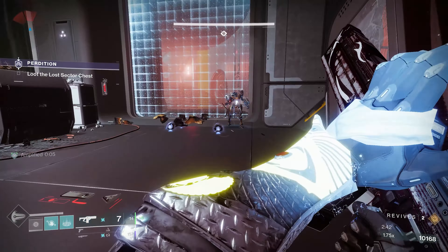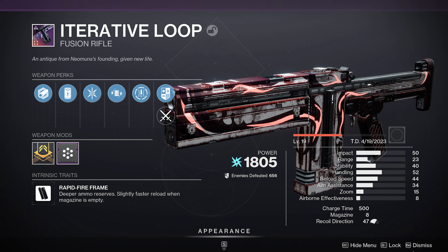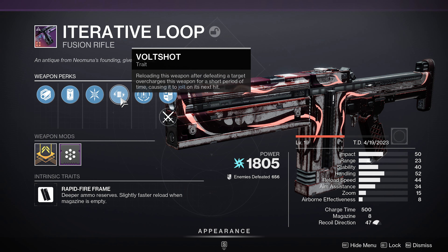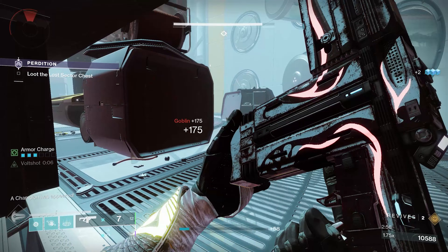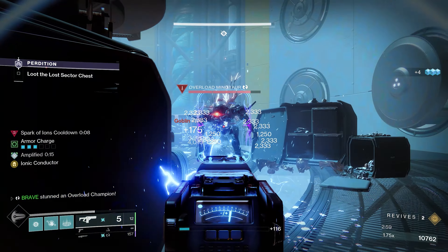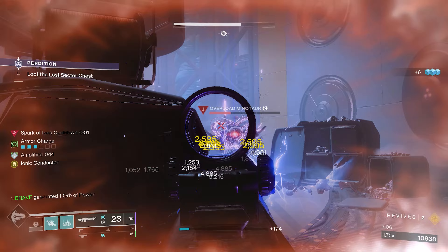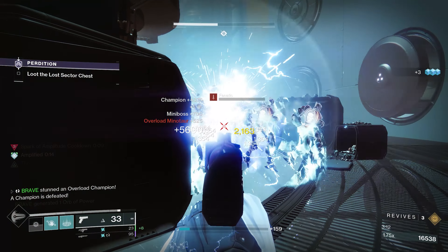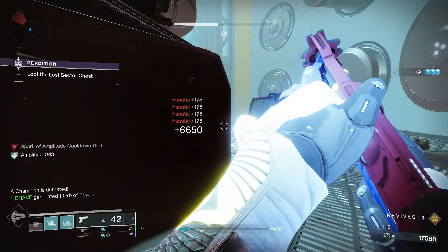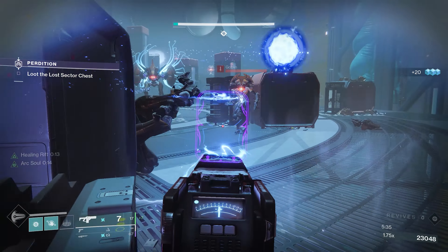You might think the Thunderlord is the main weapon, but it's not — we have the Iterative Loop. This is a craftable weapon, and the perk you want is Voltshot. Reloading this weapon after defeating a target overcharges it for a short period, causing it to jolt on its next hit. It is a Rapid Fire Frame fusion rifle, and in PvE, Rapid Fire Frames are the go-to option. Since it has Voltshot and jolts targets, this also activates the Overload perk, stunning any enemy requiring Overload.